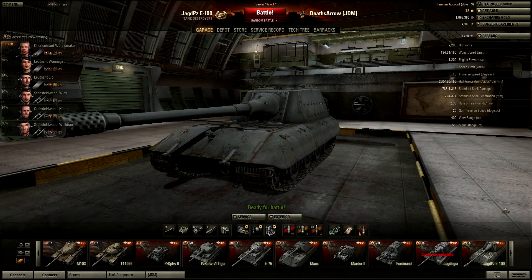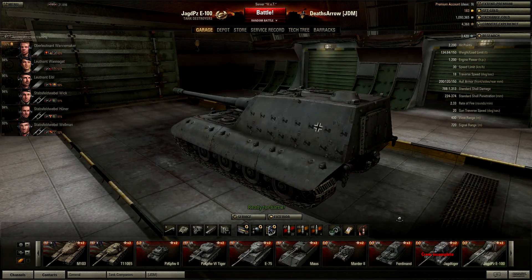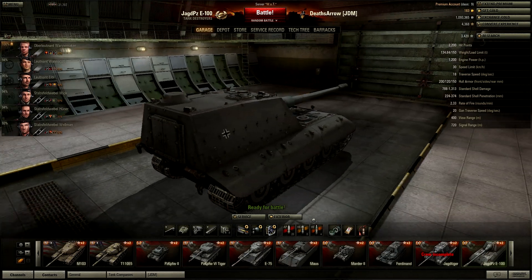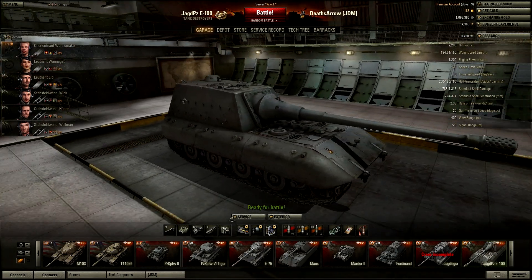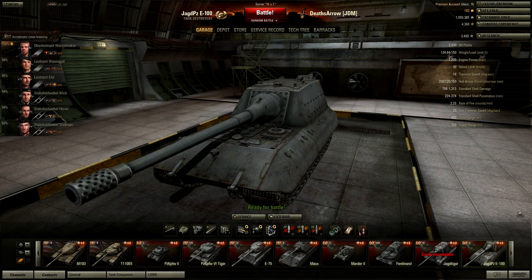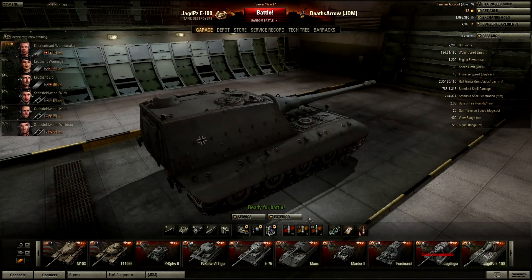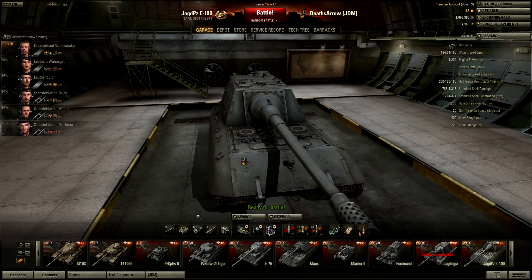For equipment on this tank, I recommend vents to improve all crew skills, a rammer to decrease reload times, and an enhanced gun laying drive to improve aim time. I don't recommend binoculars or a camo net because of this tank's limited horizontal gun traverse, which requires frequent repositioning. Also, it should be noted that the Jagdpanzer E100's camo rating is very poor, and a camo net will not enhance the camo rating very much.